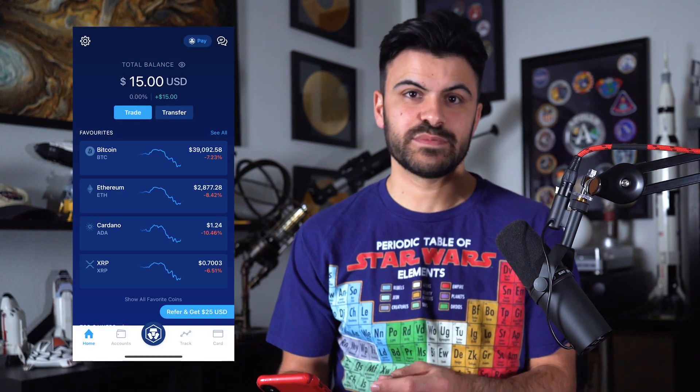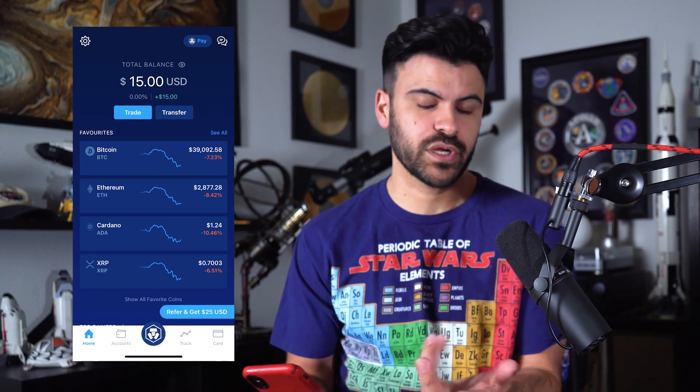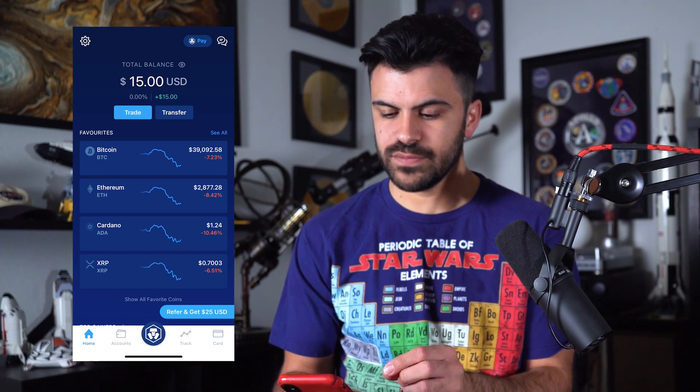First thing you want to do is log into whatever centralized exchange you're going to be using. I'm going to be using crypto.com. The reason why I like that is because there's no holding period — you can put funds in and take them out immediately, which is what we're going to be doing. So I'm going to go to my crypto.com app.